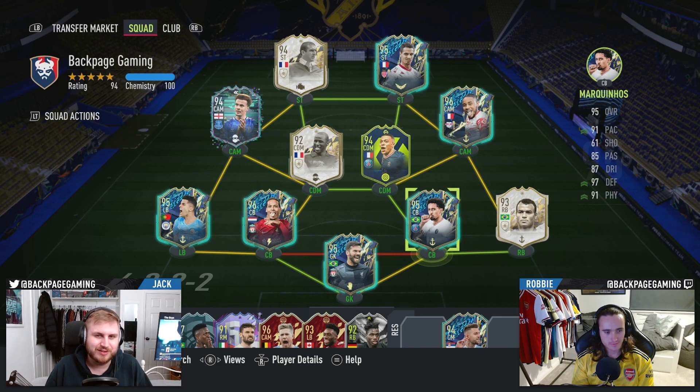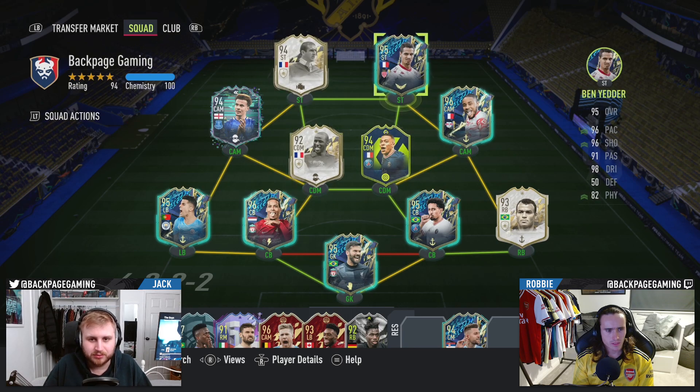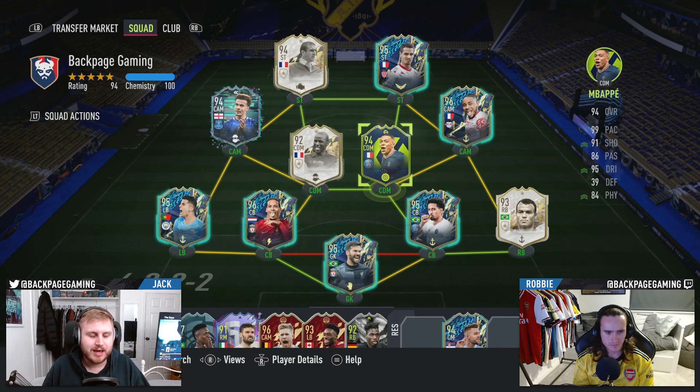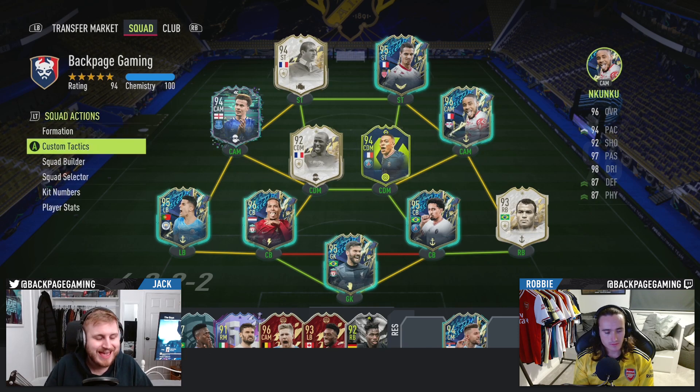We're at the point now in FIFA where you need fast players bloody everywhere. This is the team we're rocking out with at the minute. It's very well built, in my opinion. Dele Alli instead of De Bruyne — interesting. Yeah, mate, I love this Dele Alli. He's class. I'm a bit fed up with De Bruyne recently. And Nkunku is the type of player that's ideal to be able to go from 4-1-2-1-2 to 4-4-2, 4-2-2-2, 4-2-3-1, etc.